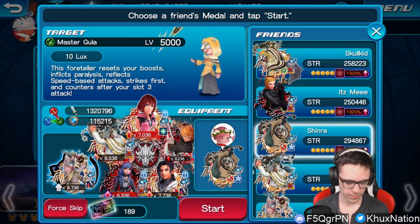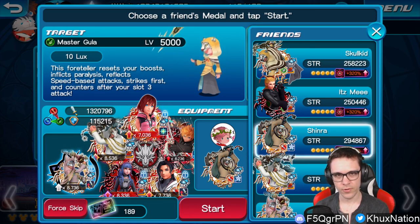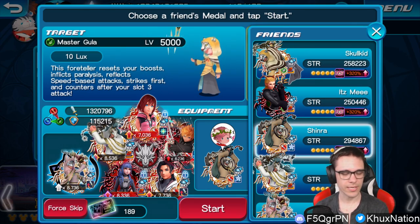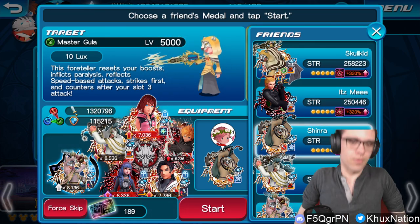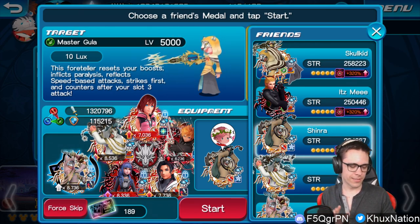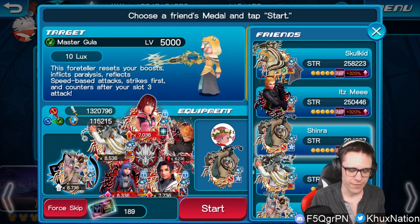Just like with Envy, Ghoulah also inflicts paralysis when he counterattacks. He counterattacks after slot three of your Keyblade, just like Envy, except Envy counterattacks after slot two. He strikes first, just like Ascend did, as well as the fact that he reflects speed-based attacks. So off the bat you already have the difficulties of Ascend in place. The silver lining is that you don't have to deal with counters, so that's at least a nice load off your shoulders.